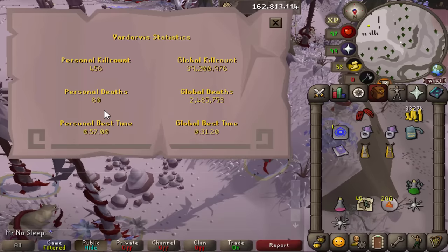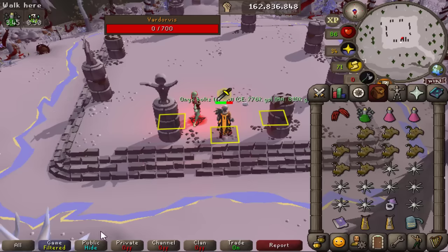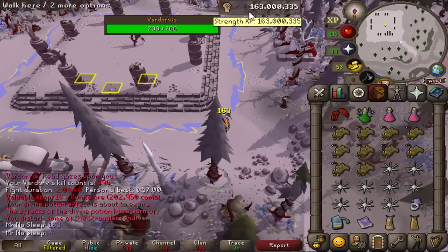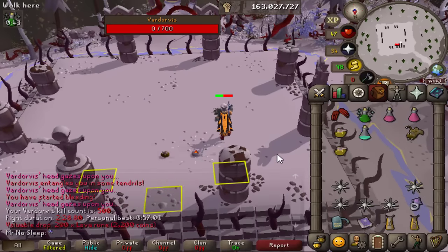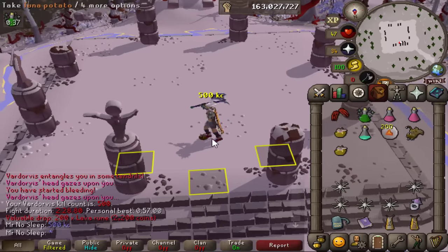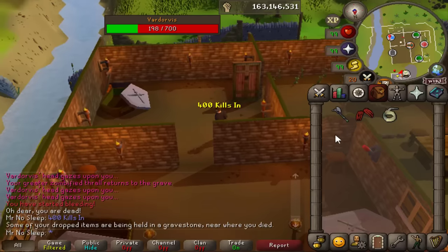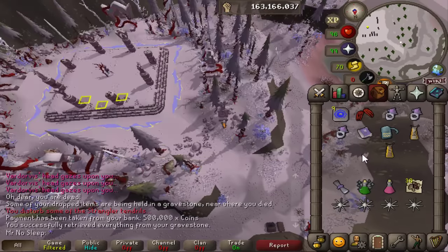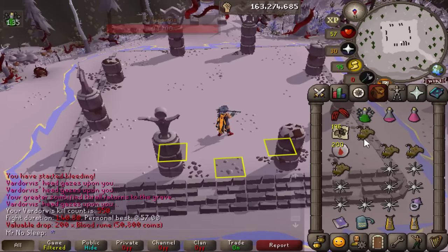Since I showed that clip of investing in Christmas crackers — did you know that Christmas of 2020 I had 10,000 Christmas crackers and opened them all for a loot video? Had I kept them, I could have sold them all today for 2 mil a piece and had 20 billion gold. But who needs 20 bil when you can just kill Vardorvis and earn that GP? It's what I always like to say.